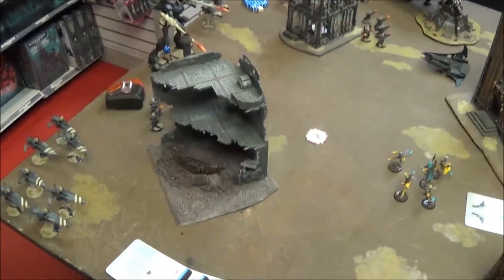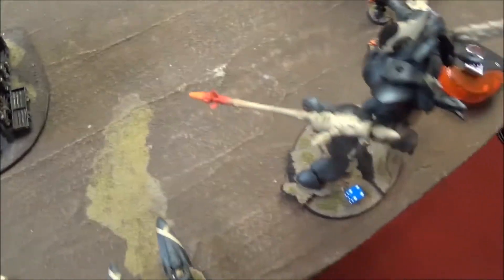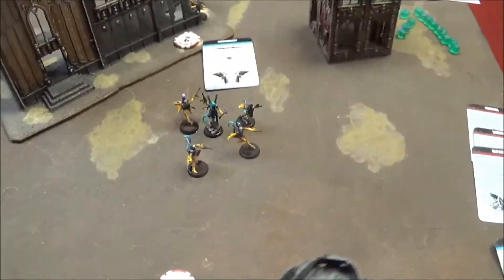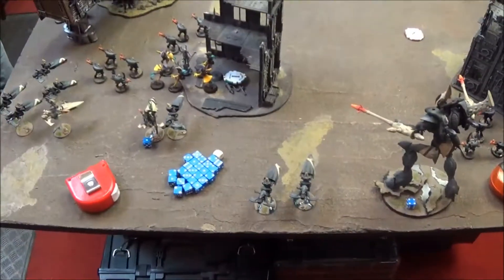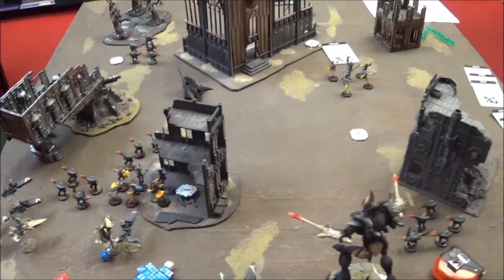We've just reached the bottom of turn two, ending with the Eldar turn. The Solitaire ran up after killing the unit of jet bikes — he was right there but whiffed completely in close combat. I managed to stomp on his face with a couple of sixes. In this combat I managed to keep my models alive but he hit and ran back a little bit, so he's probably just going to get ready for a charge. Got rid of this Death Jester. Right now we are down to this unit, this unit, and this unit, with a Death Jester hiding in that building. I got both of my points, Mike got both of his points, so now we are on to turn three. We'll roll missions and see you at the end of Harlequin turn three.